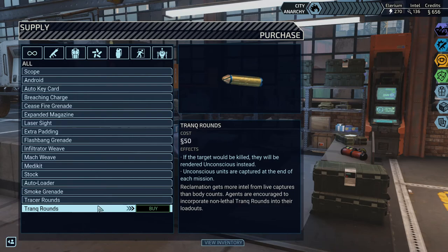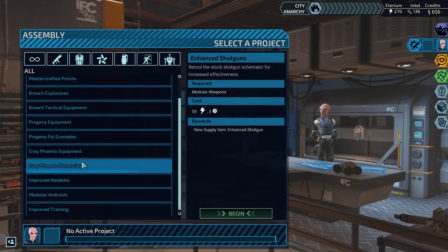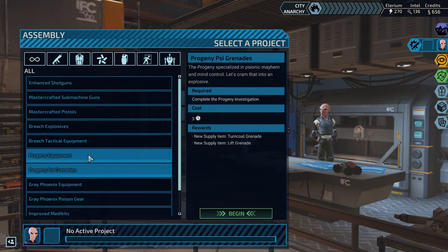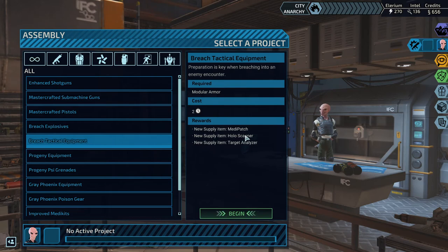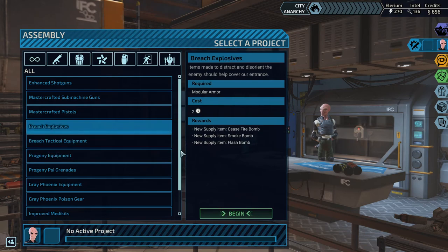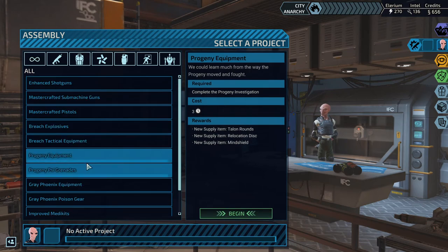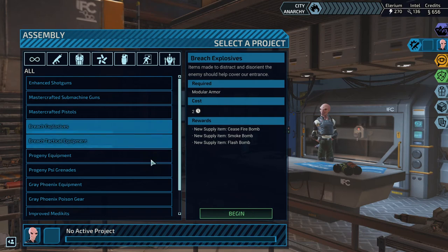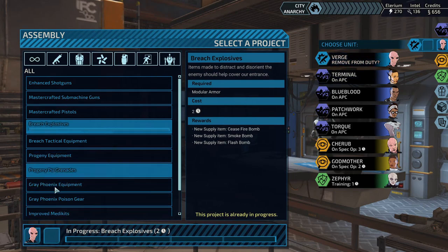The reason why I don't have any breach items is because I literally cannot buy them. Maybe not the most thought-out approach but does it matter? We can have flash bombs, smoke bomb, ceasefire bomb - the flash bomb seems good. Target analyzer, holo scanner - this sounds similar. Medipatch. We might want breach explosives, let's go with that. It seems like we don't get any breach items from them - okay, breach explosives.